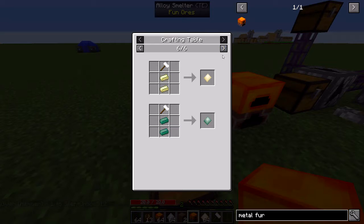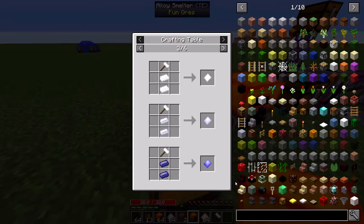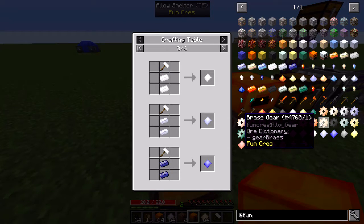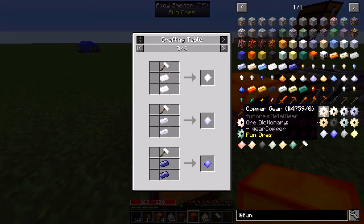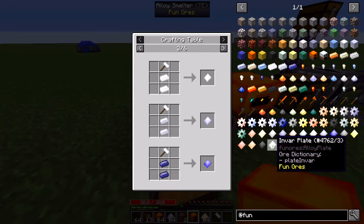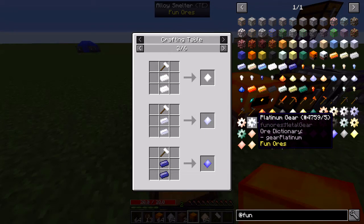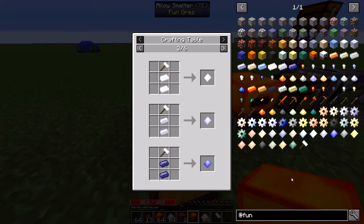There's a plate for everything — even the new alloys, iron and gold. But that's not all. I've also added gears, though I haven't done anything with them yet. These are in the ore dictionary, just like plates, so other mods can use them. I'm not sure if I mentioned the plates were in the ore dictionary, but they are. And gears are as well, so if there's a mod that wants to use these gears, they can do that.